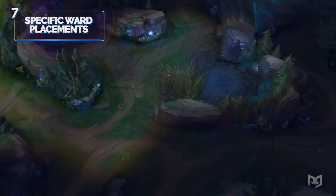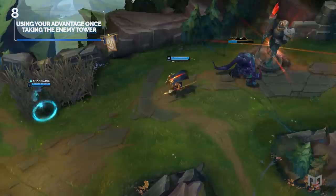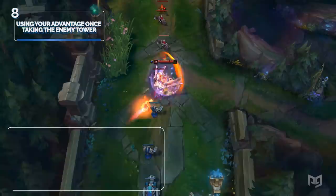Number eight: how to use your advantage once you've taken the enemy tower. Here's a common situation: you've taken the enemy's tower by 12 or 13 minutes because your jungler took Rift Herald, and now you don't know what to do. Assuming you're ahead and can win the 1v1, here's where we apply push-vision-push-execute. Step 1: push out the wave. Step 2: establish deep vision. Step 3: return to lane and push out the next wave. Step 4: either bait the 1v2 and outplay, or roam mid and force a play.